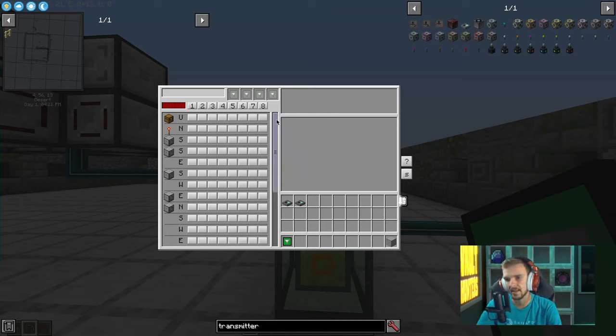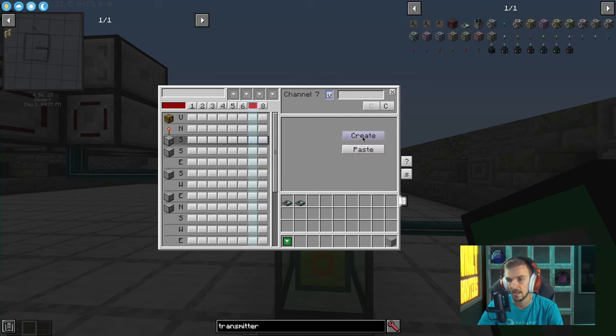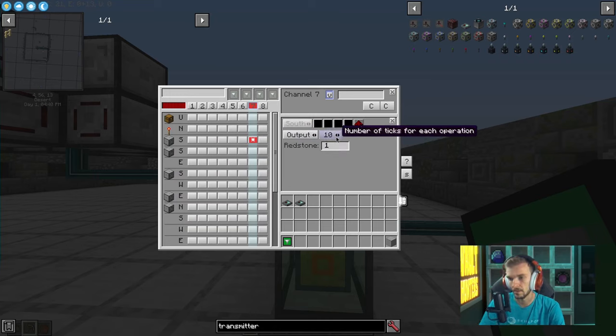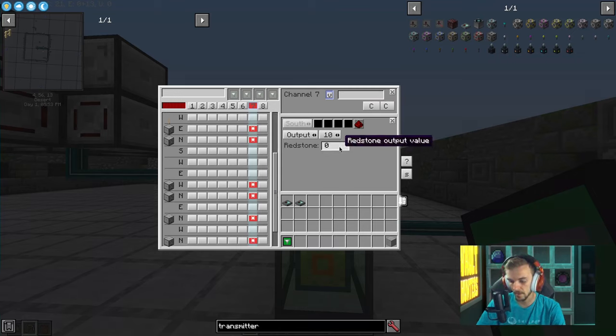Next we'll go over the logic in the XNet controller. When you're looking at the XNet menu, go ahead and create an XNet logic channel. Find all of these item routers — every single one — and on that channel create an output of redstone and set it to one. It can be anything really, just not zero.